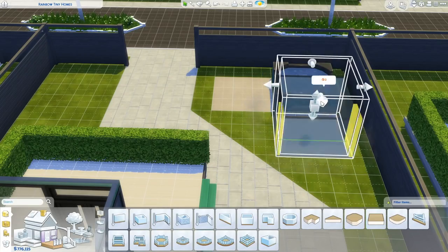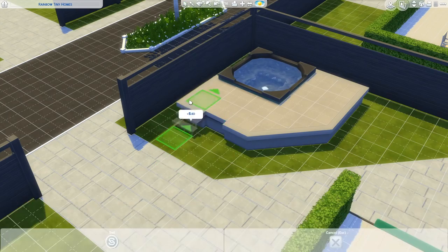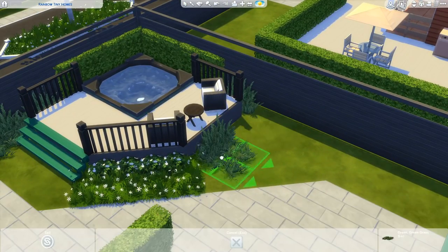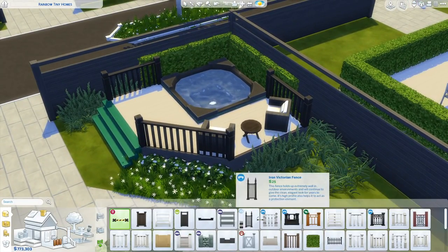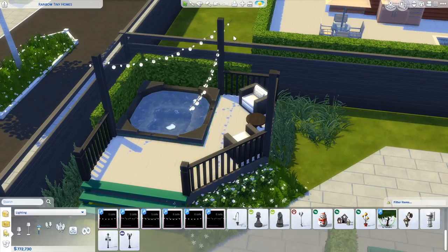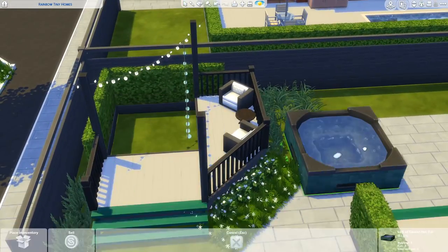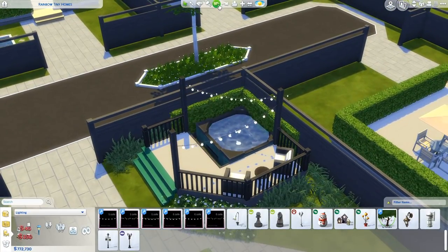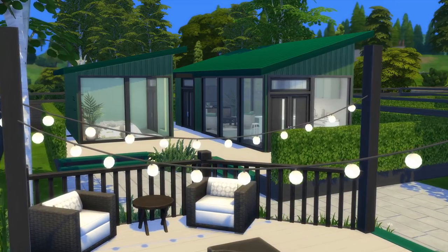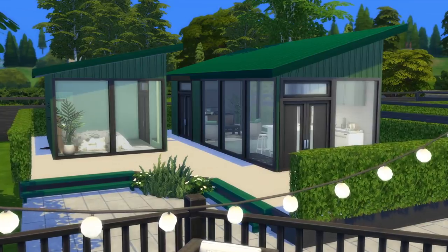In the front yard I wanted a hot tub, but I didn't want it to stick up, so I built a foundation around it to make it look like the hot tub is in the ground. I made a seating area, added a ton of cute plants, and hung string lights above the deck just like in the previous yellow house. I think this is one of my favorite houses so far — if you agree, let me know in the comments! If you liked this video give it a thumbs up, subscribe if you're new, and I'll see you next time, bye!